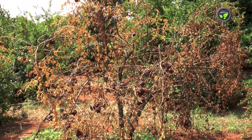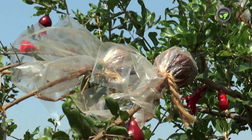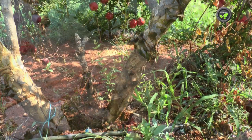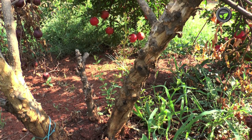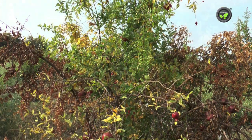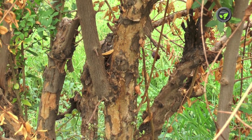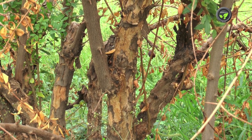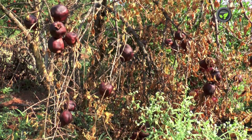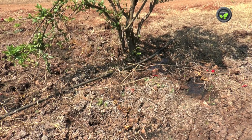Fungal wilt spreads to new gardens easily through infected layer plants and the soil in the packet. The pathogen survives in the soil and dead plant parts for a long time. The disease spreads to adjacent plants through root contact, flooding water, termites, and implements. This fungal wilt is severe in black clay soils which hold more moisture.